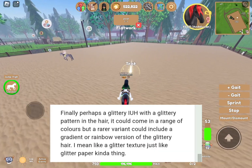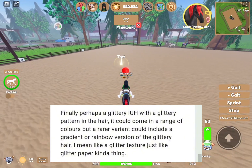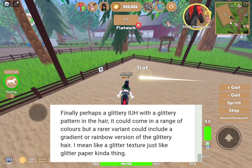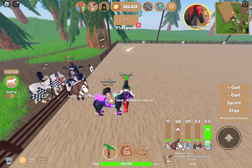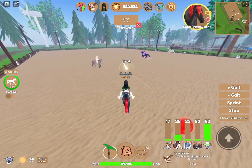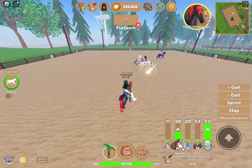The next idea is a glittery IUH with a glitter pattern for the hair. It could come in a range of colors, but a rarer variant could include a gradient or rainbow version of the glittery hair — like a glitter paper kind of thing. That would be really cool. What if you took the neon colors and added a glitter texture? Like glitter neon blue or glitter neon purple? That would be really nice.